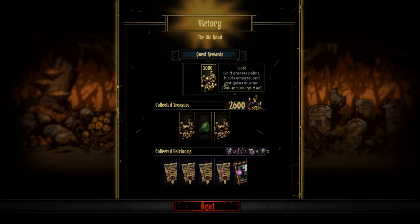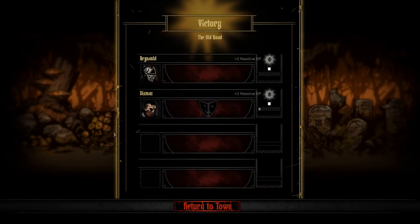Our quest reward for doing that was 5000 gold, plus 2600 worth of gold and all these deeds and portraits collected during the dungeon. The victory screen shows your characters' level progress and current stress, and there's a mask icon which does a lottery roll - you can get a positive quirk, a negative quirk, or both. Most of the time I leave these alone, but we got Hegiomania - obsessed with sainthood - and Evasive, which is plus 5 dodge, really good for a Highwayman. There's a sanitarium in town where you can pay to remove negative quirks.